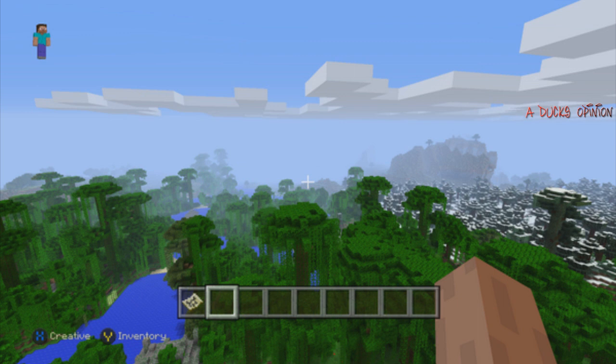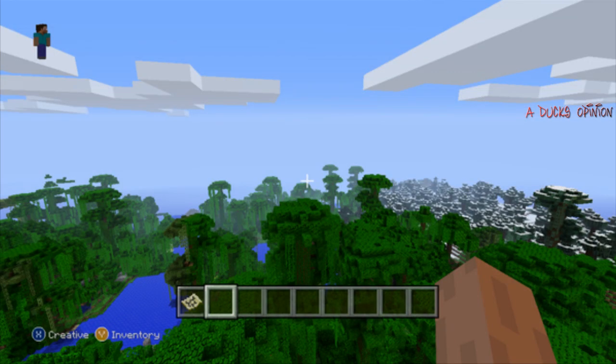So if you take a look at this one, and then the next one is Xbox 360, and watch the change. So as you see, the draw distance is a lot better on Xbox One than it is on Xbox 360.